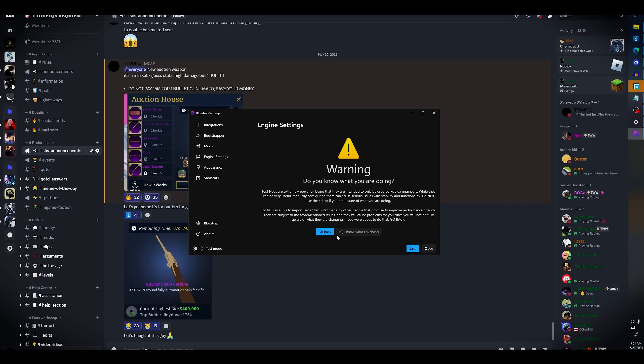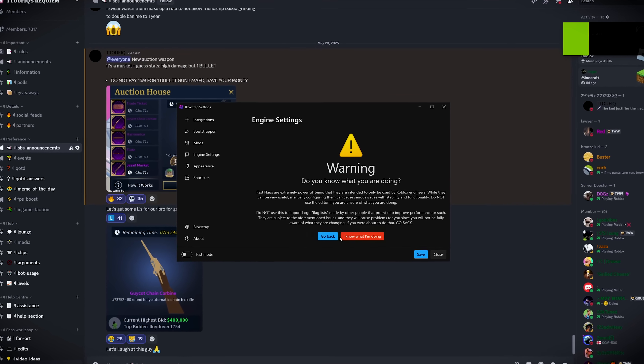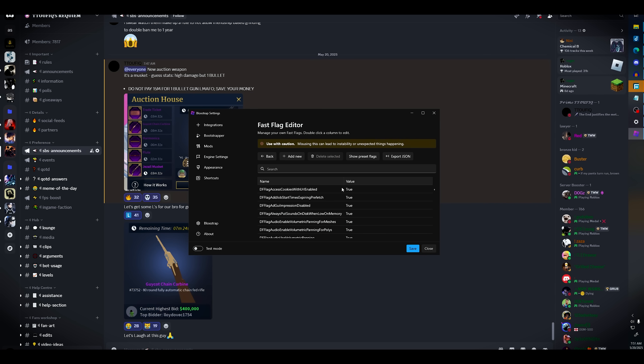Once it's done, close Roblox, search Blockstrap, open it, run it, press Configure Settings, go to Engine Settings, scroll down, and press Fast Flags Editor. It will warn you that you could get banned. Just press 'I know what I'm doing' and proceed.